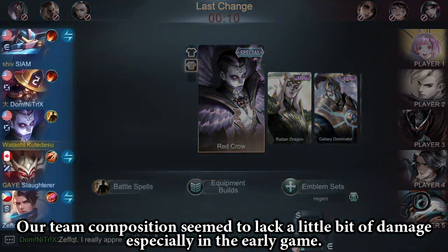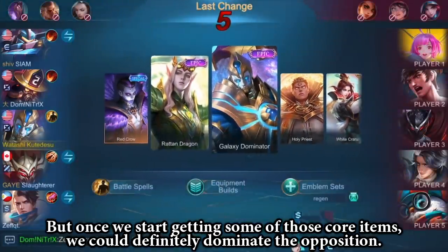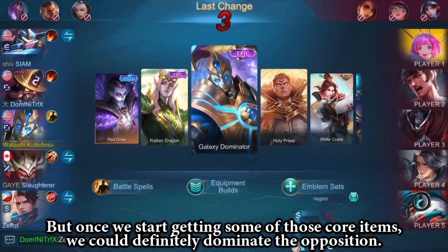Our team composition seems to lack a little bit of damage, especially in the early game. But once we start getting some of those core items, we could definitely dominate the opposition.